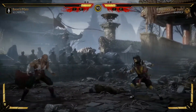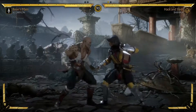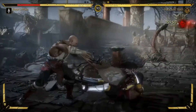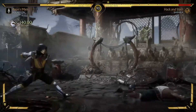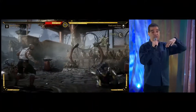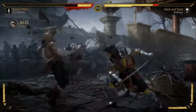Both Baraka and Scorpion have Fatal Blow available right now. Baraka wins this fight. Scorpion missed his Fatal Blow attack, but it will regenerate after a cooldown period — you'll notice his Fatal Blow is reestablished and he can pull it off.